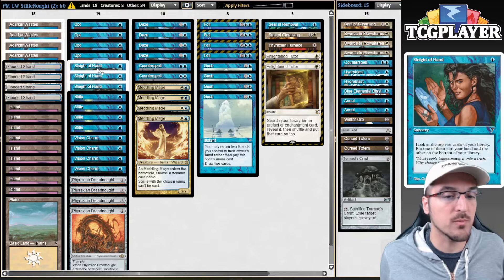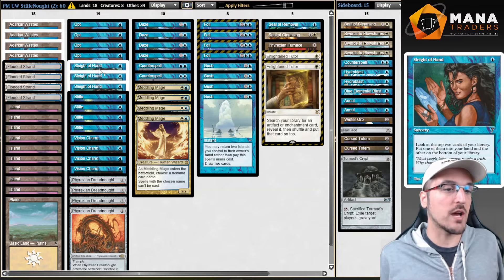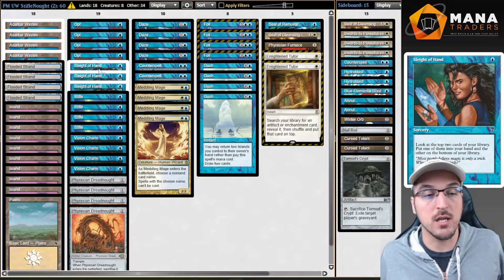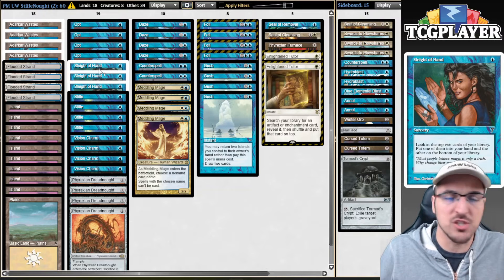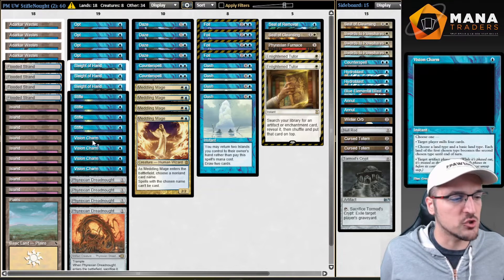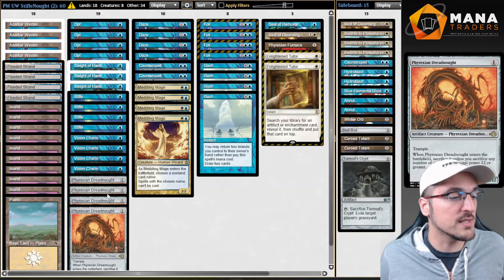What we're going to be doing is playing some Sleight of Hand. The reason behind playing this card is I wanted to try out extra cantrips. The Mono Blue Stifle Knot that everybody loves or hates has a very powerful engine — we're playing a bunch of free spells and we're playing the combo with Dreadnought, Vision Charm, and Stifle. It's basically a 2-mana, 2-card 12/12 that ends the game in 2 swings.